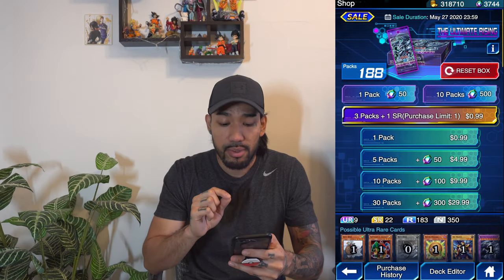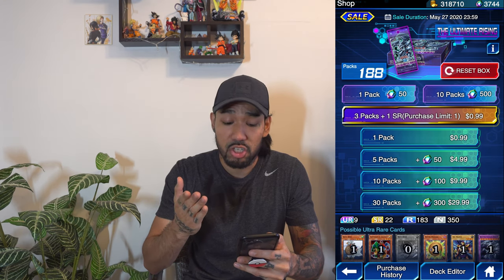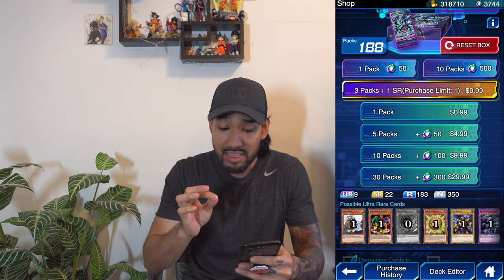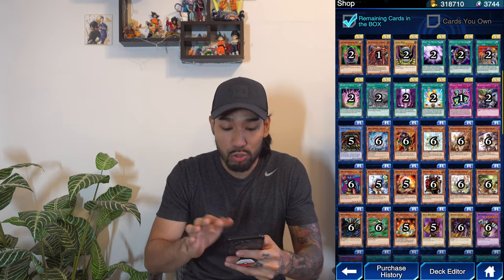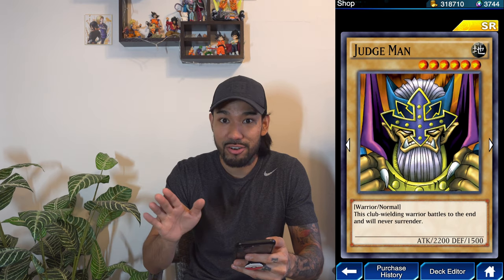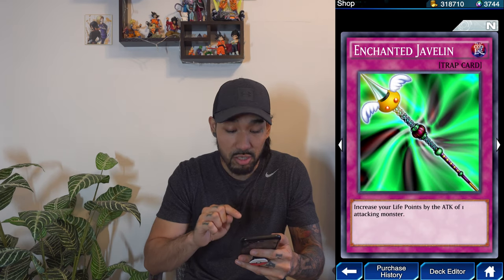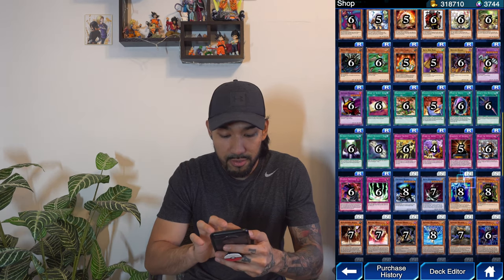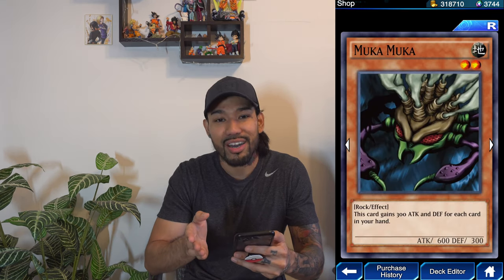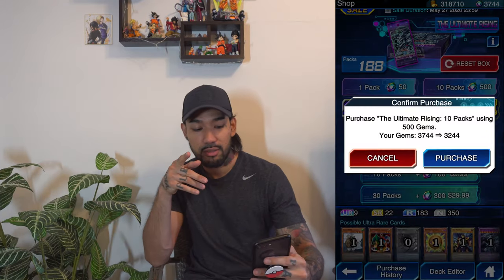So here we are in the store. I'm interested in the Ultimate Rising packs right here — 10 packs for 500 gems. So we're going to go ahead and do one of those. The main thing I'm trying to pull here is some nice magic and trap cards. They have some old school cards here like the Judge Man, if you guys remember that from like the first set of cards that came out a long time ago. This is another trap card I'm trying to pull — the Enchanted Javelin. It's a great way to defend your life points. It's really cool. Oh, they even have Mooka Mooka. But anyways, let's just jump in here. Let's get this 10 pack — 500 gems. Let's do it.